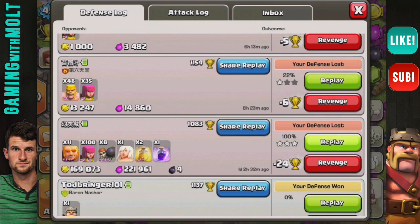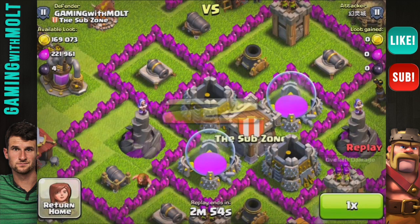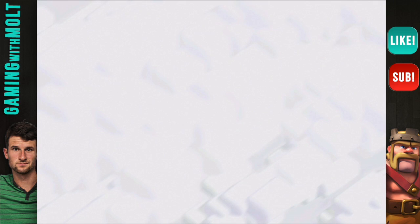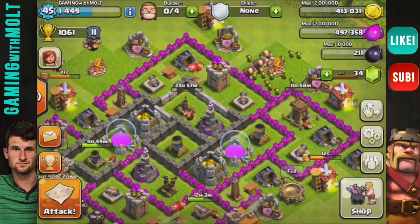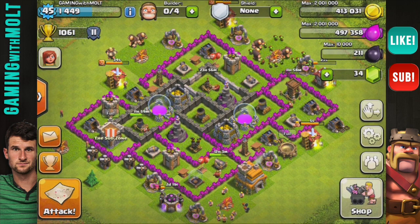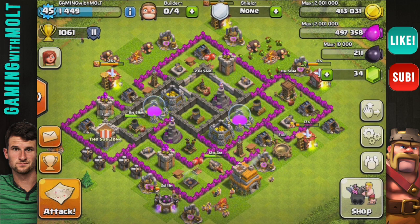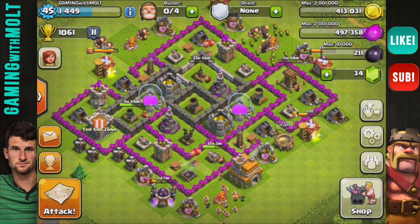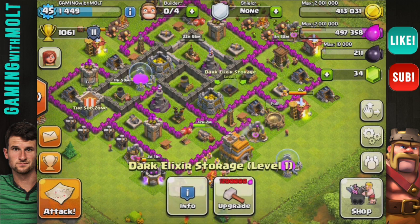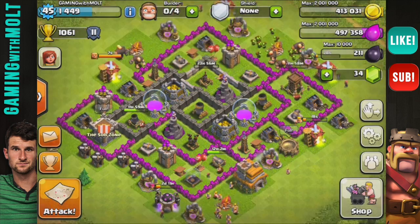Oh no, I got three-starred - yay. You're going to get three-starred a lot whenever you go to a new town hall and haven't upgraded stuff, but this is on my old base obviously. It looks like so far we're doing good on this new base - only two attacks and none of them have been really serious. I like this base, I've never used this one before. It does really well at protecting my resources, except for dark elixir. Once I do start farming for dark elixir I'll move that storage inside.